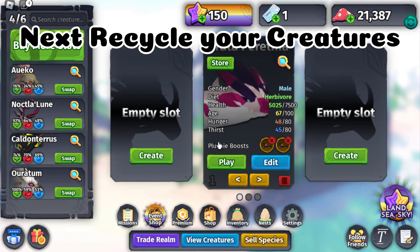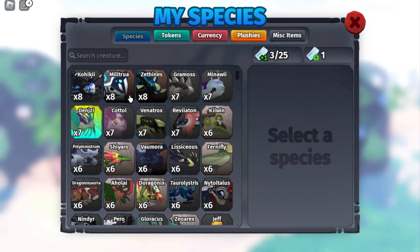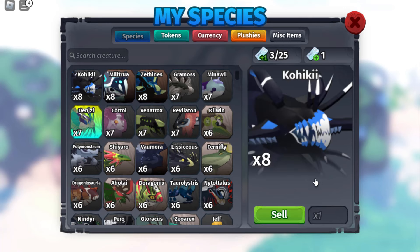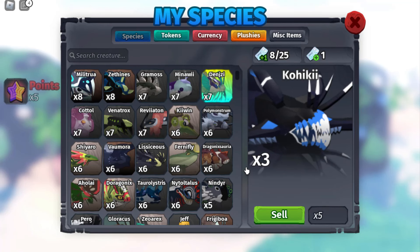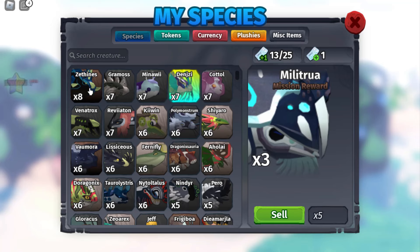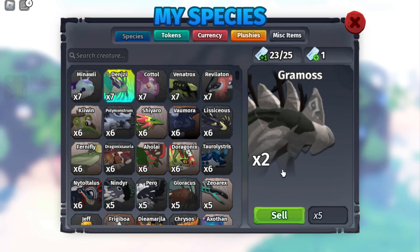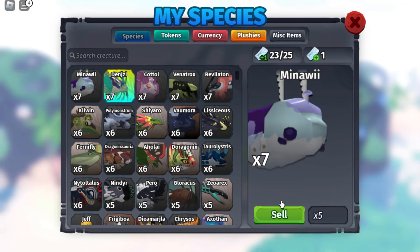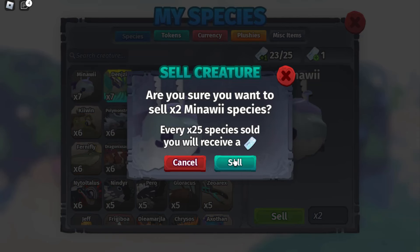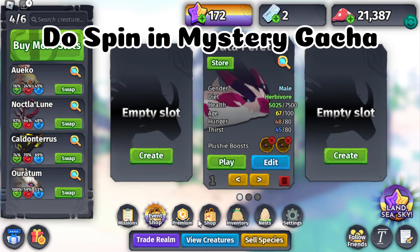Next, recycle your creatures until you get a ticket — get the best one. Once you obtain a ticket, do a spin in the mystery gacha.